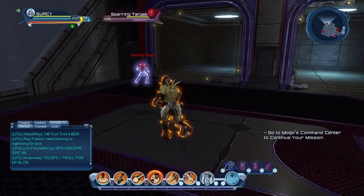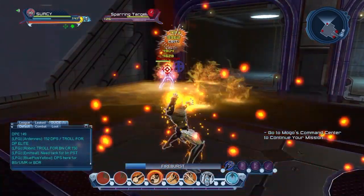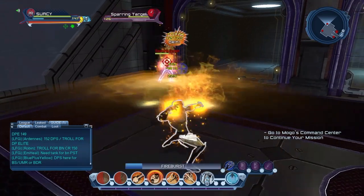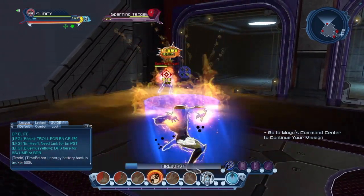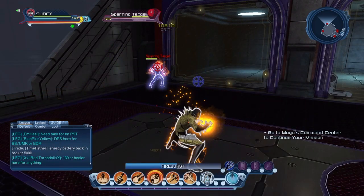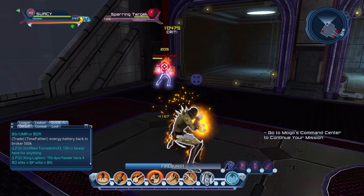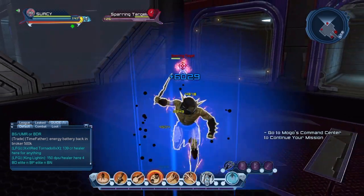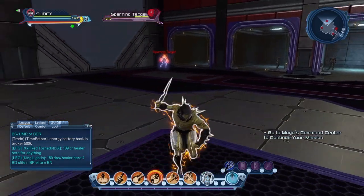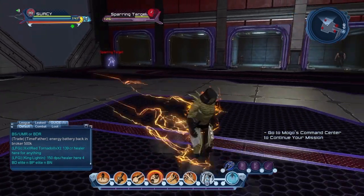Without Absorb Heat, just clip Inferno with Fiery Weapon and hit Fire Burst constantly. As you can see I was hitting 12,000 just about every other hit, but now my blue flame is gone. I'll just clip Inferno with Fiery Weapon without Absorb Heat — and now I'm hitting 5,000, 4,000, 3,000. And look at my power bar: I'm getting no power back whatsoever.